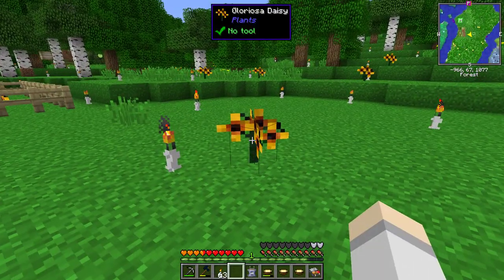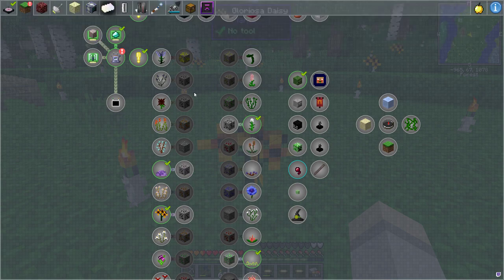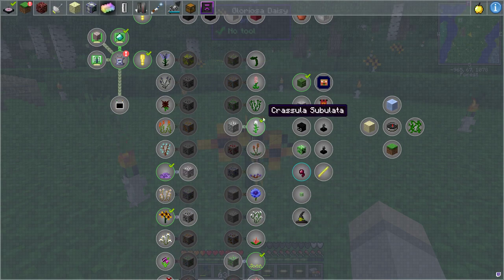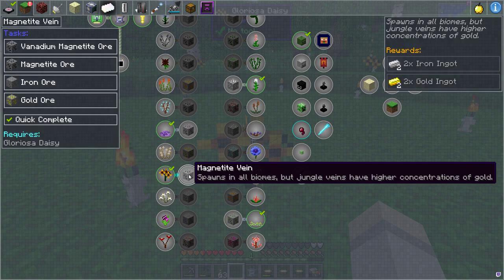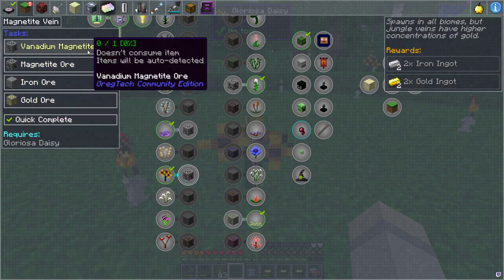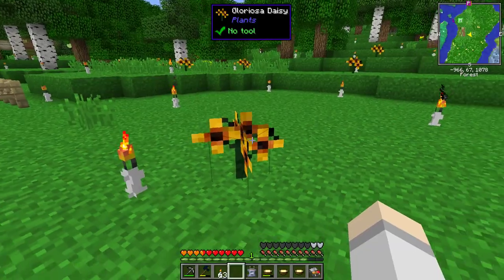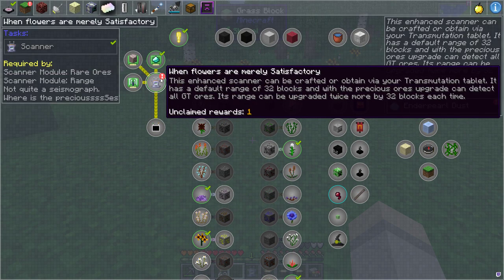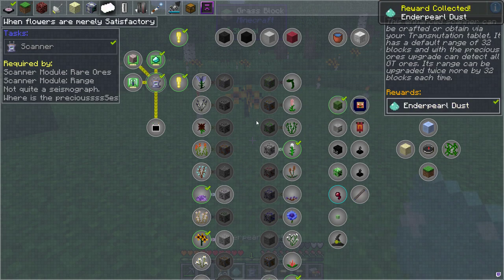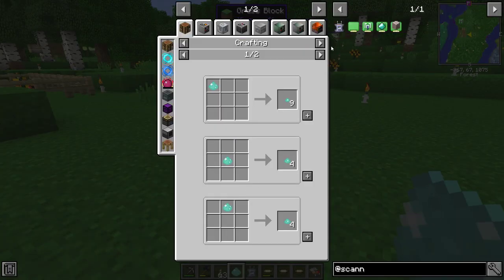How you do this is simple - you open your journal or quest book and check it out. You notice the one here - daisy - and you can see gold, iron, magnetite ore. I actually need these ores, gold especially could be very useful. We should finish this quest and get the reward - oh it was ender pearl dust. Maybe it has no good uses right now, you never know.